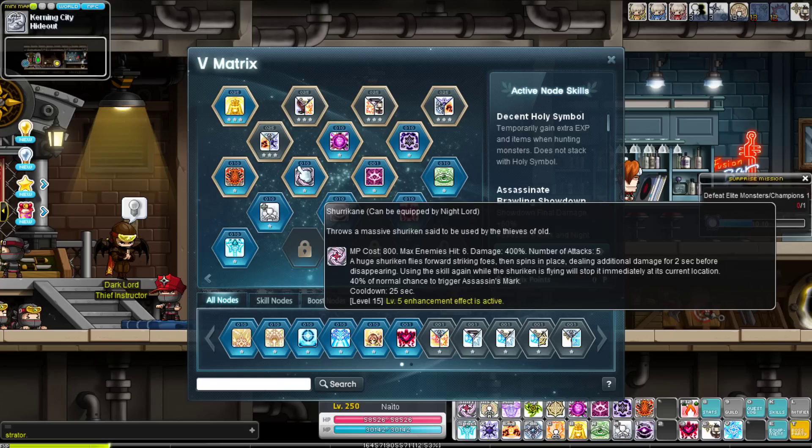Then of course you have your Shuricane. It used to be a mediocre skill since it had a fixed range, but now that you can stop it at will — throwing it the exact distance you need — it actually feels really nice. You don't have to flash jump away from the boss, throw the Shuricane, then flash jump back just to do your burst cycle. It's still not that much damage, but thankfully it's got a low 25-second cooldown. It has a really good range if you let it go the full distance.